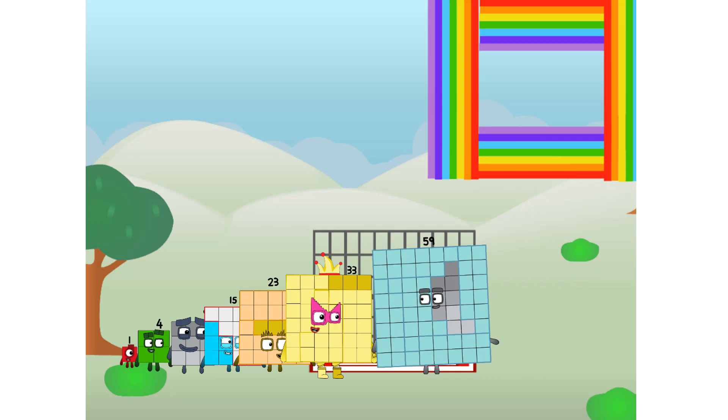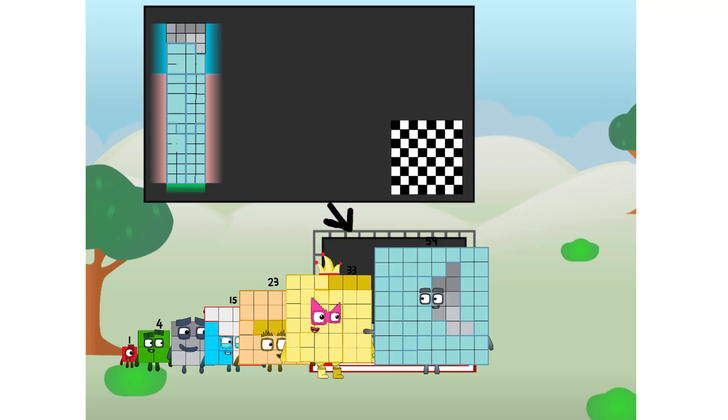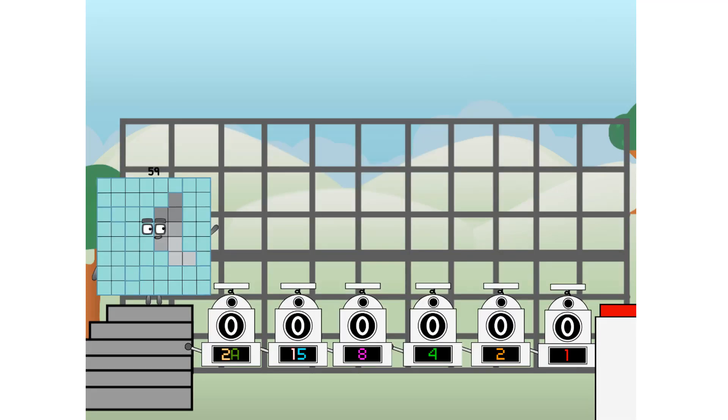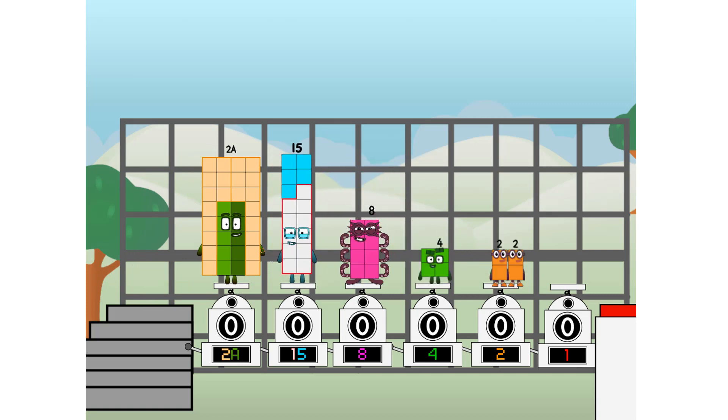There you are! This way — I've got so much to show you. I am 59, and I can be a strong square, a chess board, a super rectangle, 8 octoblocks, or even a super cube. But today I want to show you a little trick I call binary boosters — using the power of doubles to send any number flying. First, I split in 2: 20 and 15, and 8, and 4, and 2, and 1, and 1 more to press the big red button. Then you choose who's going up.